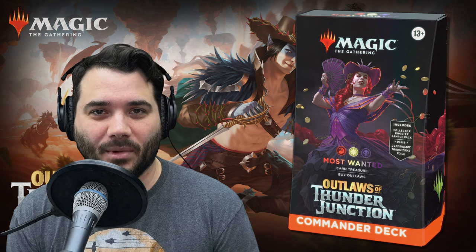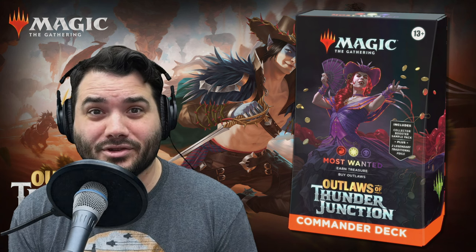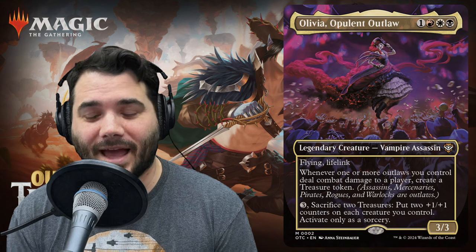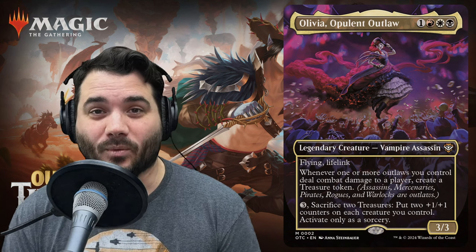Welcome back to another pre-con upgrade and deck tech. I'm Daniel, thanks for being with us today. We are looking at the most wanted pre-con, and the reason it's the most wanted is because it's Olivia the Most Wanted in all of Thunder Junction. She's the big bad — we're looking at Olivia Opulent Outlaw.